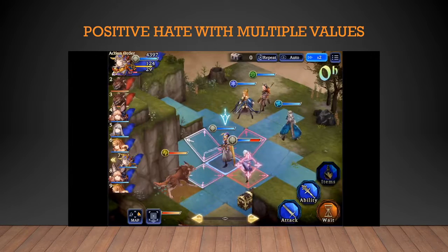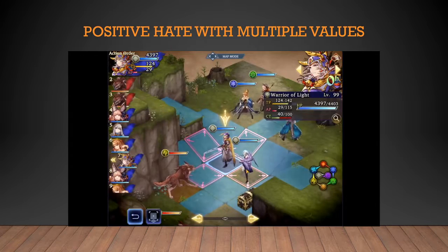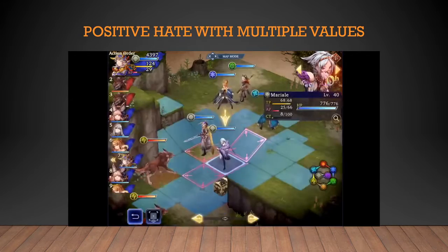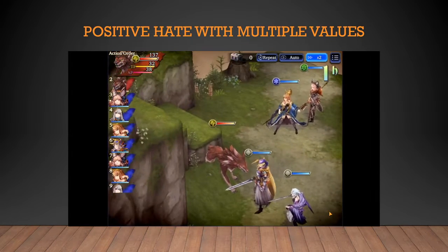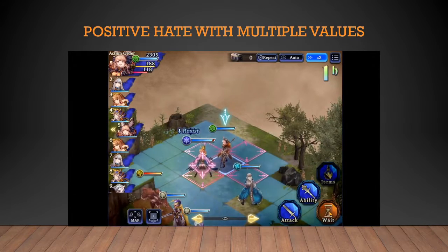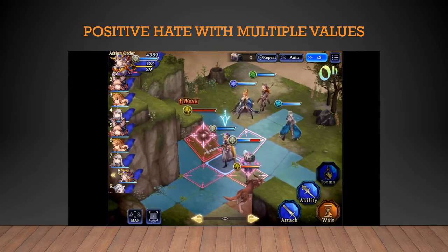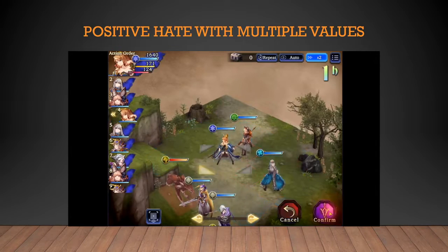Onto the clip. Here we have Warrior of Light with 10 hate — if we look at the stat page, 10. Now Mariel has 5 hate, meaning the AI should attack Warrior of Light and will reduce his hate by 2 after the attack hits. Boom, the wolf hits him — now he has 8 hate. The AI should still target him because he has a higher hate value than Mariel. However, if we were to increase Mariel's hate higher than Warrior of Light, the AI should target her instead.